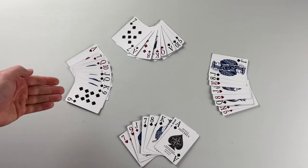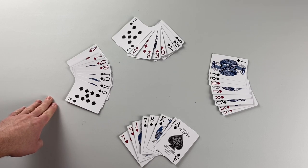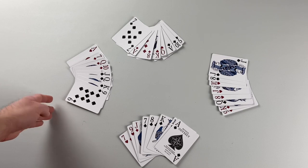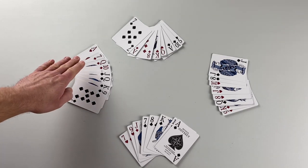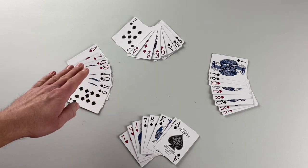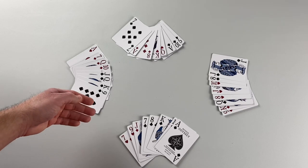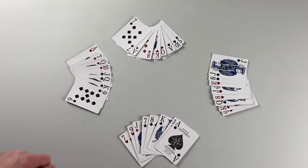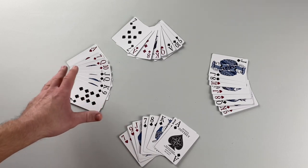Each player has their hand ready. The player who chose trump also leads the first trick. The object of the game is to capture as many points as possible each round. Cards have a point value, and there are also bonus points earned when a trick is composed of certain card combinations — we'll cover that at the end. For now we'll focus on how trick play works.